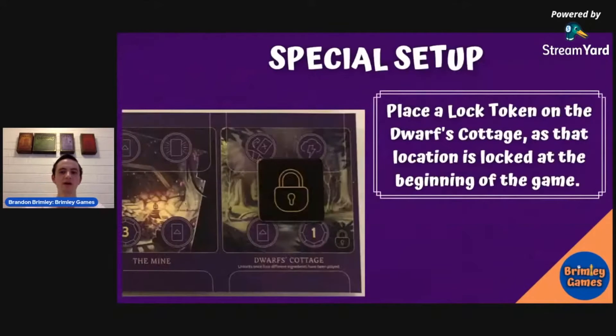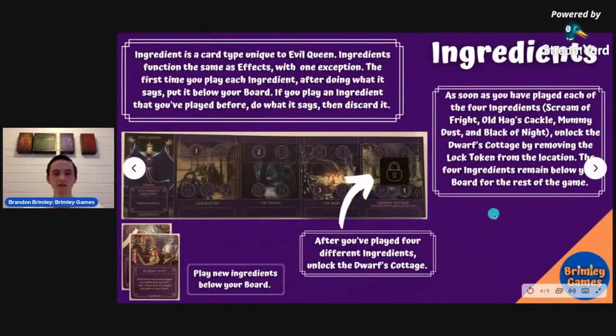She has a special setup. You have to have a locked location at the Dwarf's Cottage, and in order to unlock it you have to have all four ingredients and play all four of them. These ingredients are kind of like effects, but the first time you play each of them you're going to put them below your board. If you play one a second time, you just do what it says and then discard it.